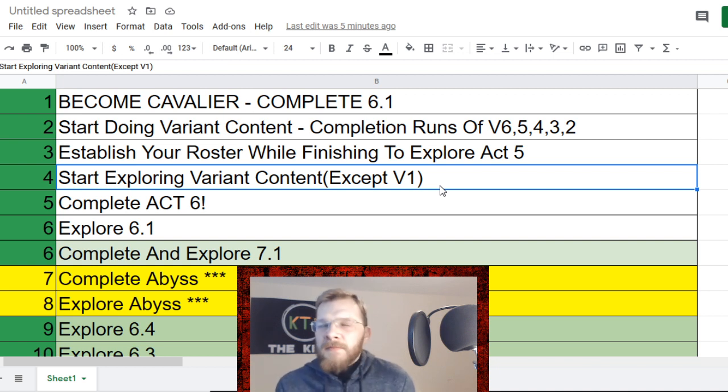Variants are shorter and easier than act 6 chapters for the most part, and they're definitely far more rewarding. So before you start completing or exploring deeper into act 6, I definitely recommend focusing on variant content — perhaps except variant 1 again, because it gives the worst amount of rewards for effort among all variants.